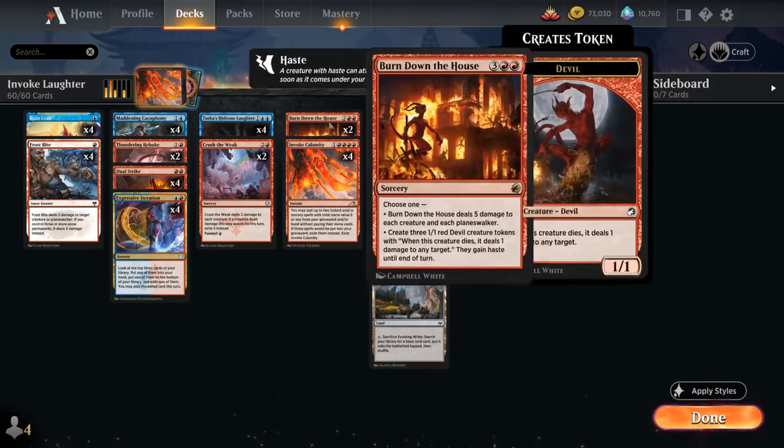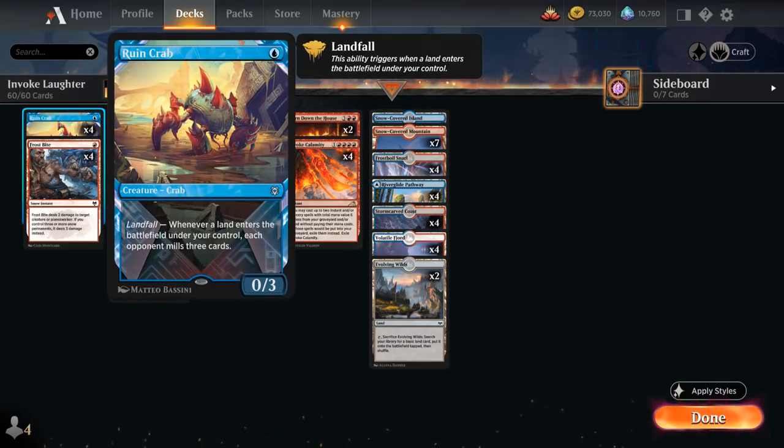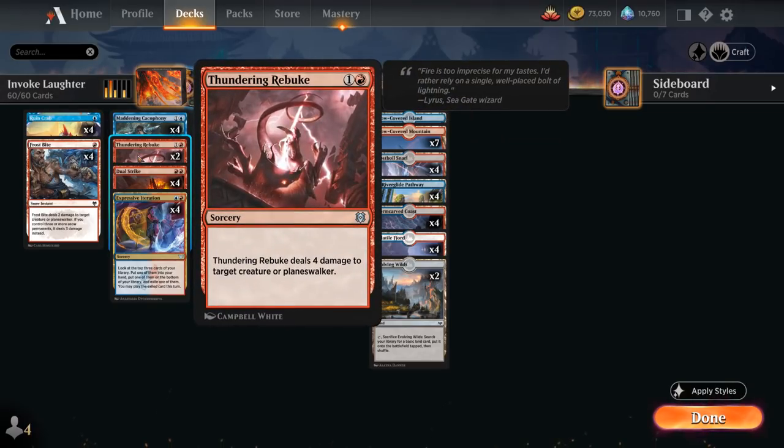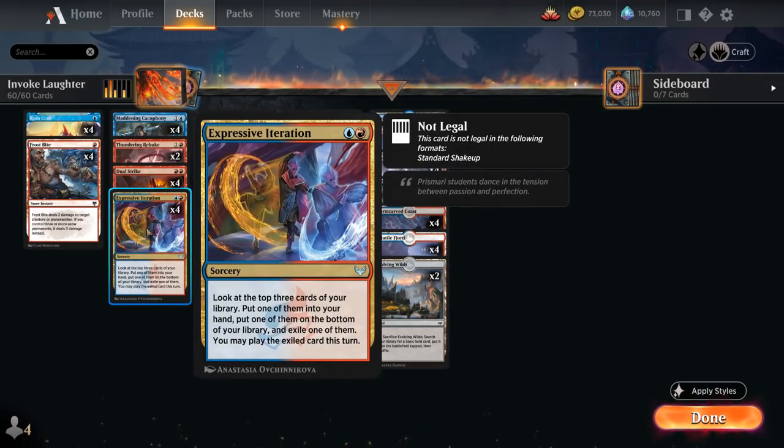Looking at the rest of the deck: the other mill card is the full playset of Ruined Crab, which with Landfall will mill the opponent for 3. We've got Frostbite alongside some Snowlands to deal 2 damage to a Creature or Planeswalker — or 3 damage if we control 3 or more Snow permanents. We've also got 2 copies of Thundering Rebuke dealing 4 damage to a Creature or Planeswalker at Sorcery Speed, plus the full playset of Expressive Iteration, usually played starting turn 3 before playing the land for the turn as a nice 2-for-1.